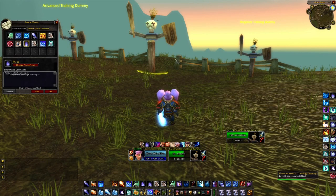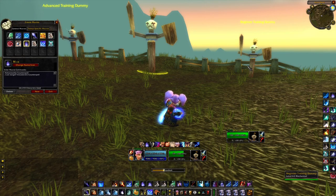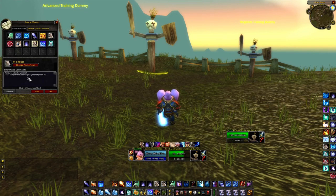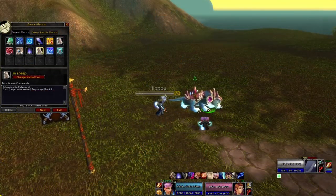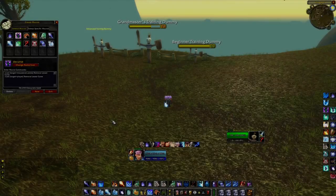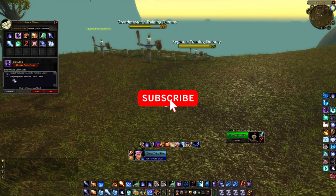Mouse over is another way to cast a spell on a secondary target. Instead of having to set a focus target, you simply hover over the target you want to cast on without losing your main target. The first example was Counterspell, and this one lets you mouse over and Sheep. You can also Decurse your friendly targets with this macro — mouse over and Decurse. If you don't have a mouse over target then you will just Decurse yourself, and that's why this macro is really useful.